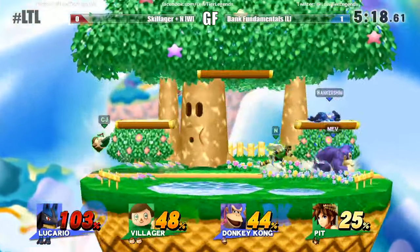Lucario has the tools right now to kill Villager at a very, very low percent. Villager does very, very well in sticky situations like this. He's got the orb — I don't know why he threw it. Charge it back up. Now this is it — these two teamed with each other for the longest time, so they're very familiar with each other's characters. These forward airs and back airs are doing a lot of damage.